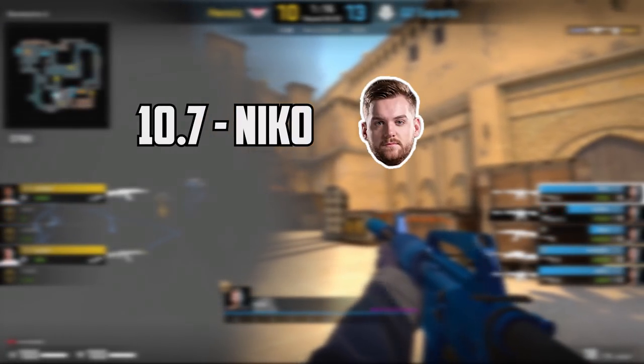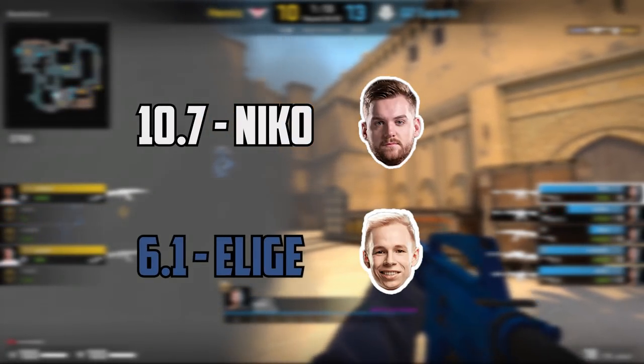Nikko is no doubt one of the best riflers to ever play connector on Mirage. When looking at his stats on GG Predict during the major, Nikko averaged a CT rating of 10.7, compared to Leech where he's averaging a 6.1.